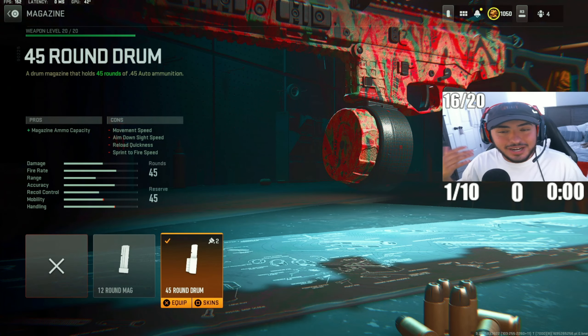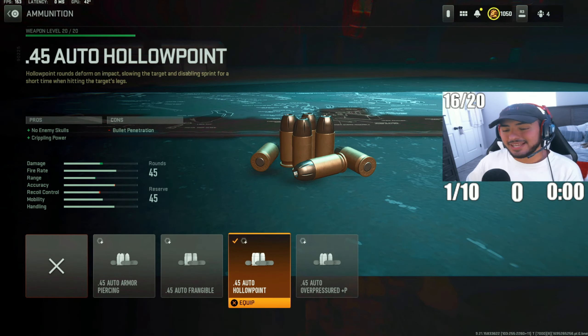For the first attachment, we've got the 45-round mag on this ISO 45 build. Having extra ammo on an SMG like this is crucial, because this gun does a lot of damage and you'll be burning through ammo quickly.